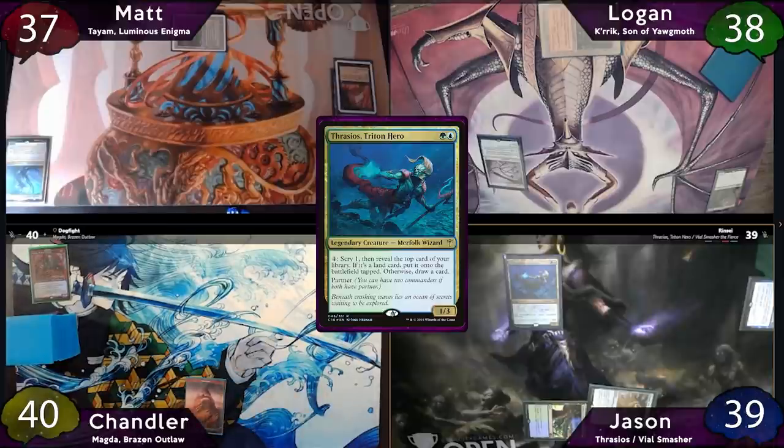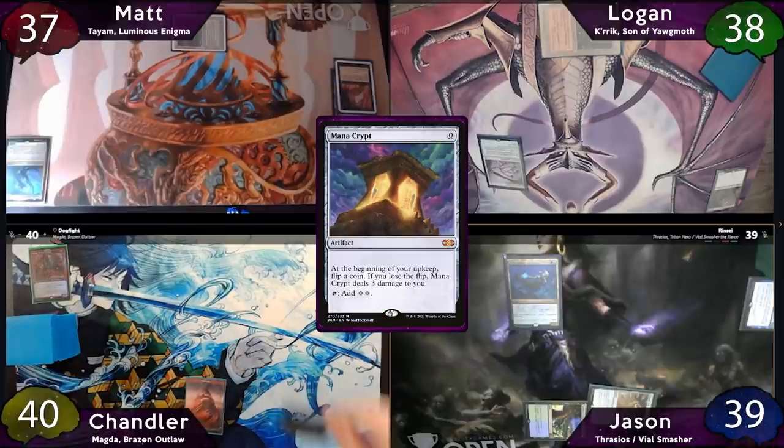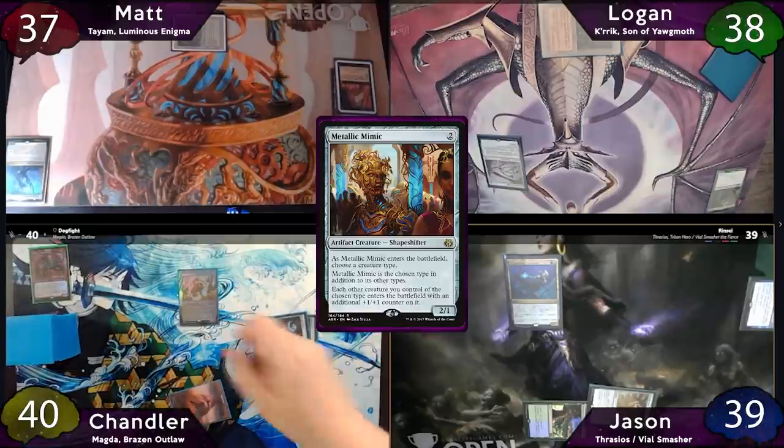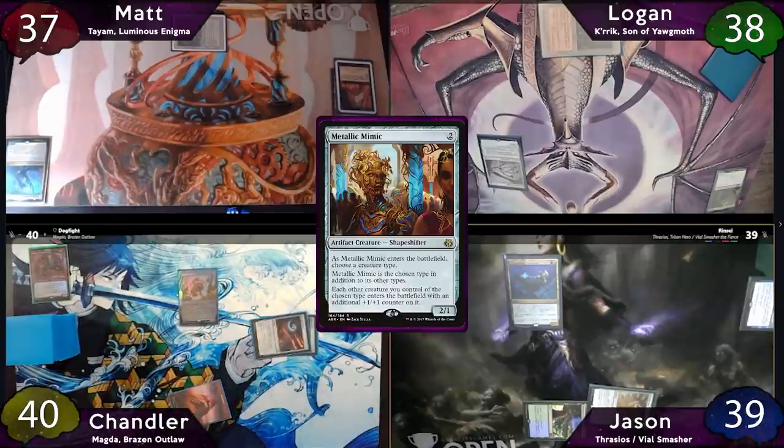Now on Chandler's turn, he'll start off with a Mountain, then free-cast his Mana Crypt — Ethan, who's spectating, will give us a 'Wee!' Chandler will then tap his Mana Crypt to cast Arcane Signet, getting another 'Wee!' He'll then tap the Signet and a Mountain to drop a Metallic Mimic that he peeled off the top this turn. He'll obviously name Dwarf, and then pass the turn.